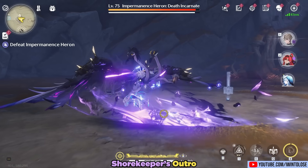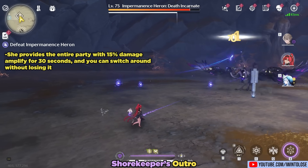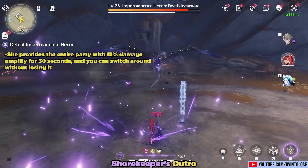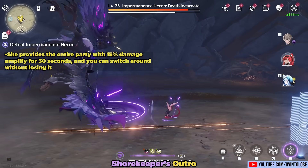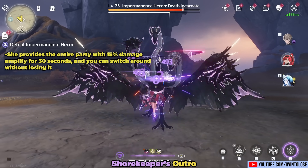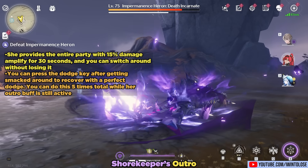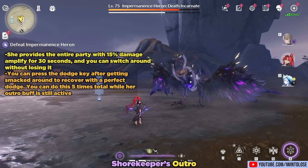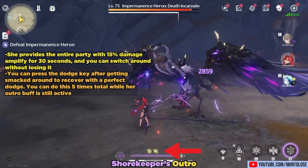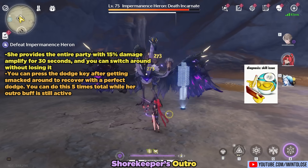Next we have her outro skill, and this thing does a lot. Most importantly, she provides the entire party with 15% damage amplify for 30 seconds, similar to Verena's damage amplify where you're able to switch around and not lose it. Her outro also provides defensive utility — if you find yourself getting punched around, you can press the dodge key after getting smacked to recover with a perfect dodge. You can do this 5 times total while her outro buff is active, indicated by the butterfly buff icon.